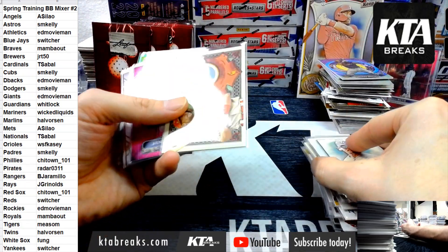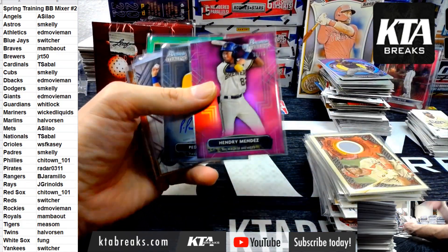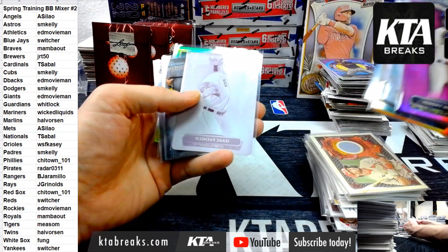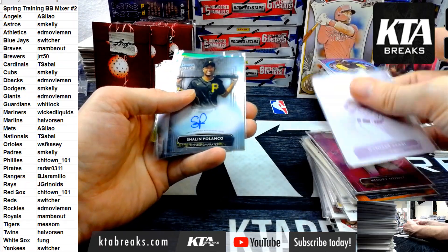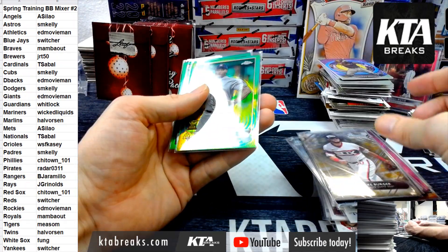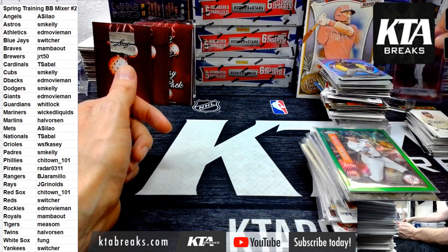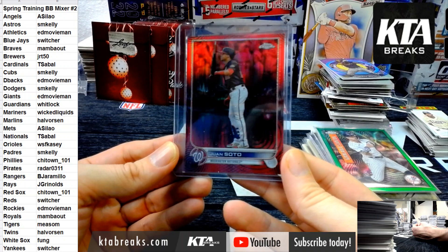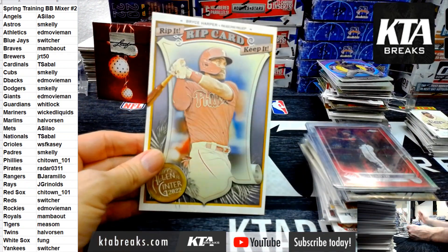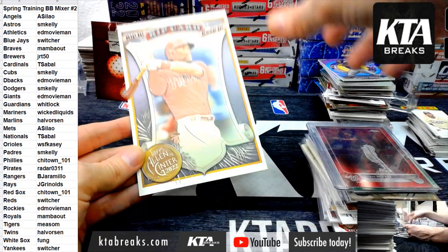We got Witt, we got Witt! Goldschmidt jersey. Hendry Mendez 75, Pedro Pineda auto, Bobby Witt. Jonathan Clace to 75 auto, Trey Sweeney, printing plate of Isaac Pacheco. Shailen Polanco, Curtis Mead, we got Jake Berger at a 50, Luis Garcia to 99, Giancarlo to 99. We have a Juan Soto red to 5 and a box topper rip card of Bryce Harper.